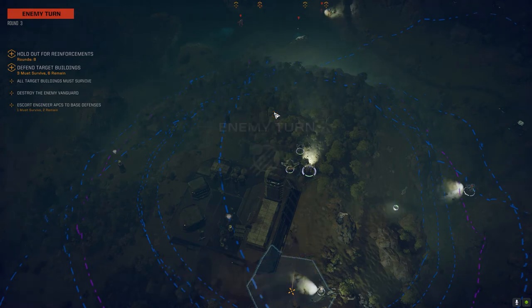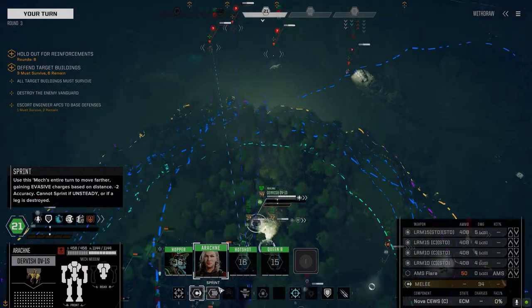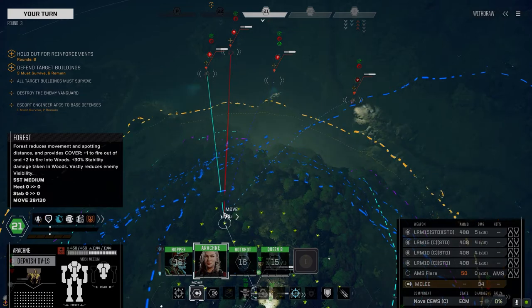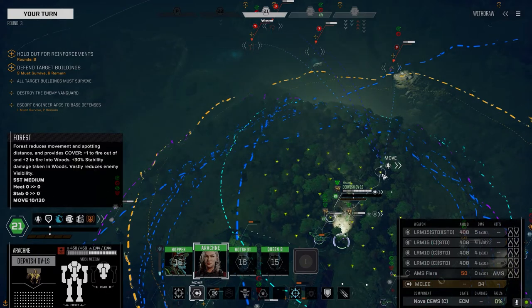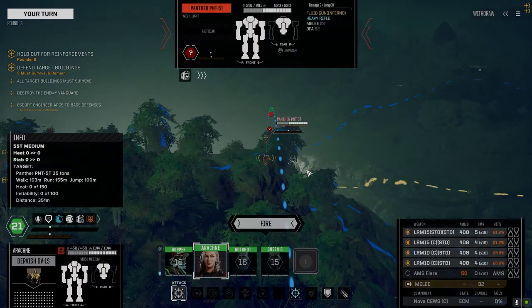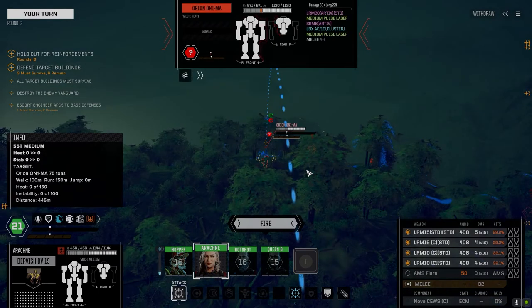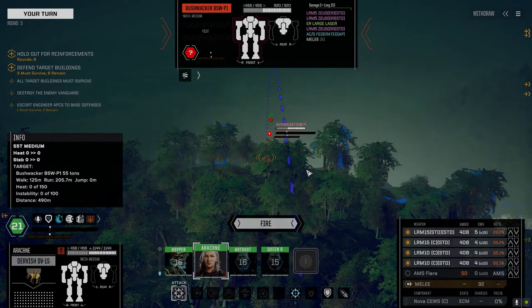If they can kill the Hetzer, that means I don't have to. We can get a direct line of sight from here — but they're going to shoot back. Let's get over here; we can afford to take a turn of indirect fire. That's not actually bad — 38 on the Hetzer, 32 on the Orion. The Orion's got LRM-20 Artemis and LBX-10. This other guy has a Zeus ER-Large.